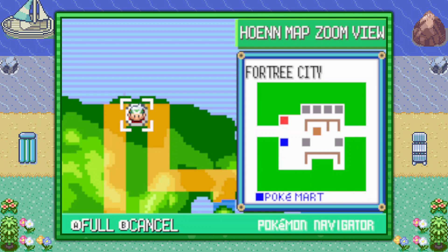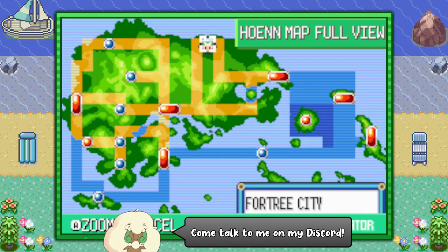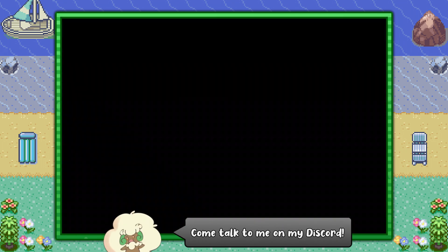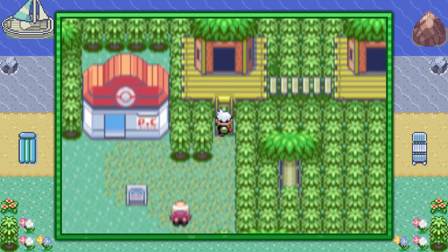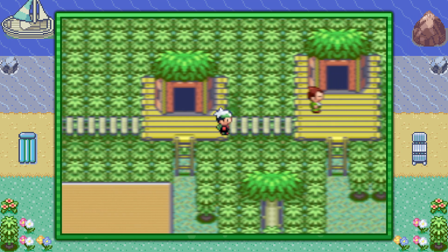Hello everybody, it's Techno here. Today I want to show you the easiest way of finding Mightyena for your Pokedex in Pokemon Emerald version. You can start off by flying over here to Fortree City, and from the Pokemon Center you want to go up onto the top layer of the city and make your way across the rickety bridges to the far right.